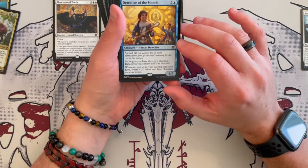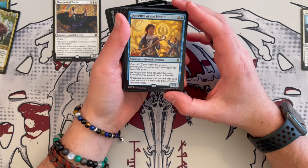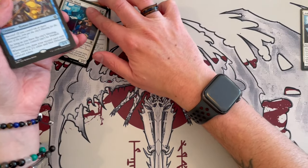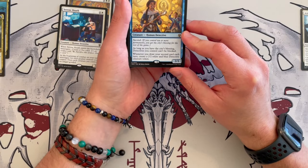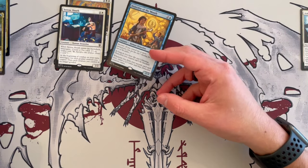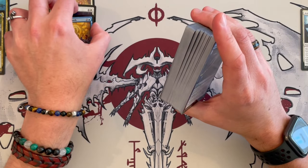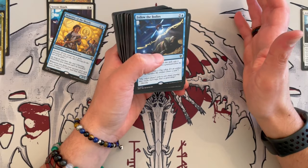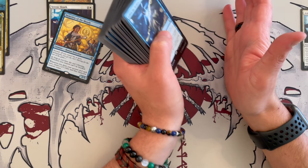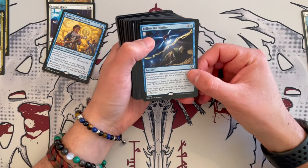Detective of the Month is a 2/3 human detective that is blue and costs three with ascend. If you control 10 or more permanents you get the city's blessing, and as long as you have the blessing, detectives you control can't be blocked. So detective tribal may be on the way. And then whenever you draw your second card each turn, you create a 2/2 white-blue detective creature token — synergizing with the commander fairly well. I just hope the deck doesn't go in too many directions, because so far we have token generation, detective tribal, counters, and draws. If it doesn't balance out, it could be a jack of all trades and king of none, as many pre-con decks tend to be.